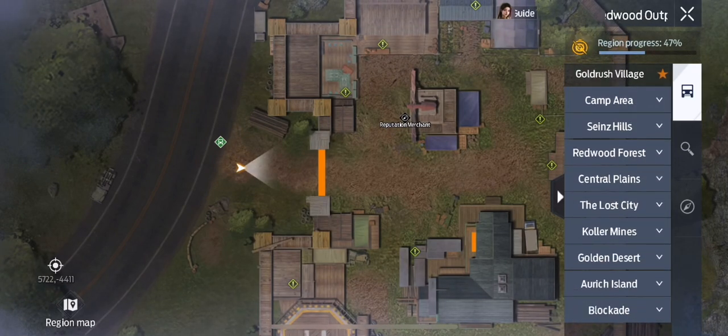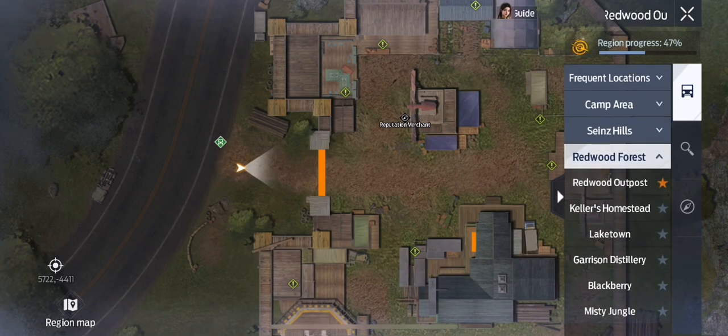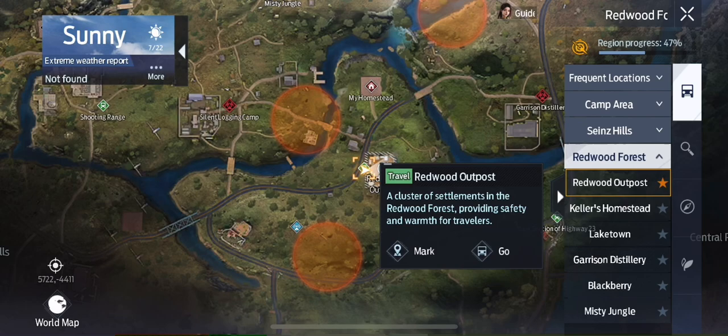It is located in the Redwoods at the Redwood Outpost. If you open your map and select Redwood Forest, it's right here.